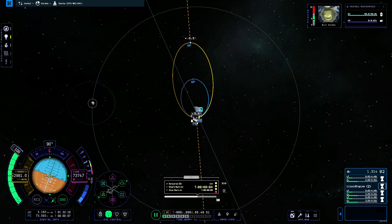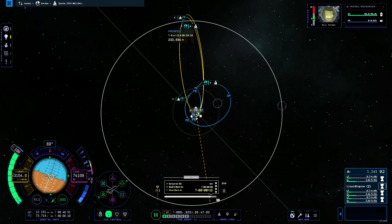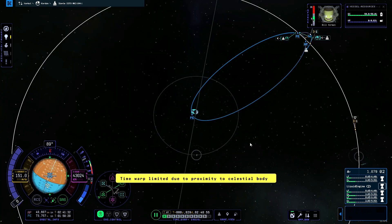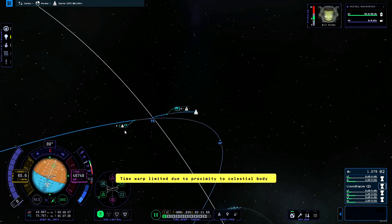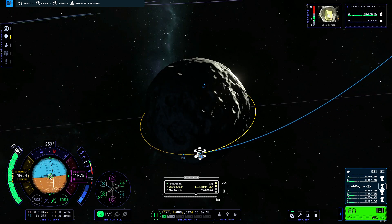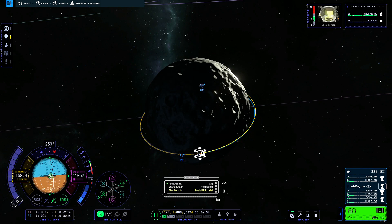The maneuver node in KSP2 is quite inconvenient at the moment. To make things worse, I cannot see my trajectory around Mimus until entering its SOI. As a result, I have to spend more delta-V than necessary for the transfer.